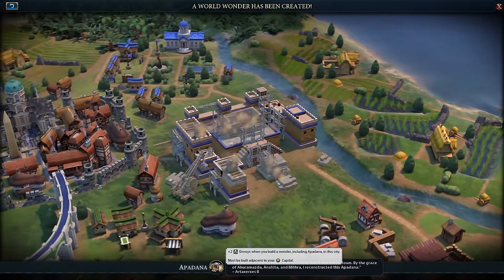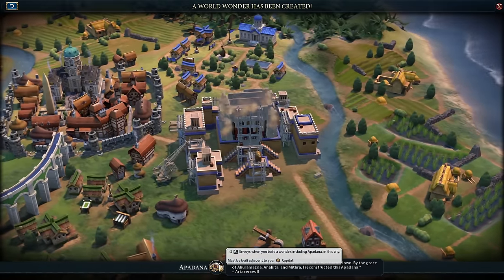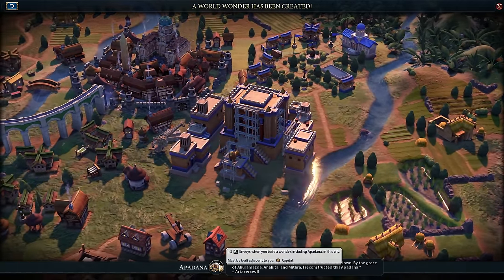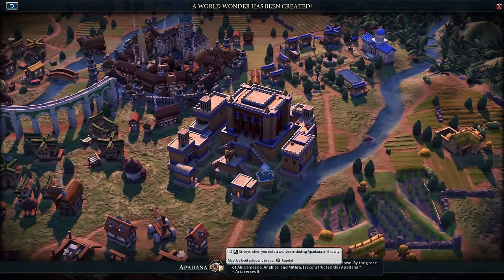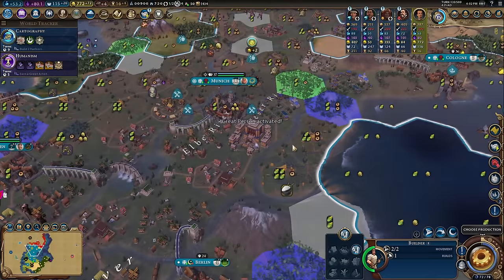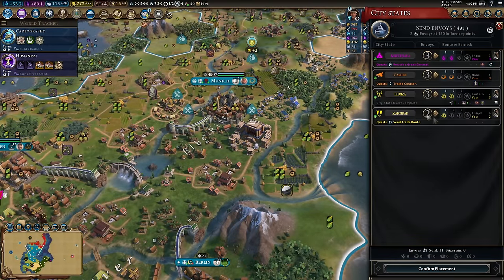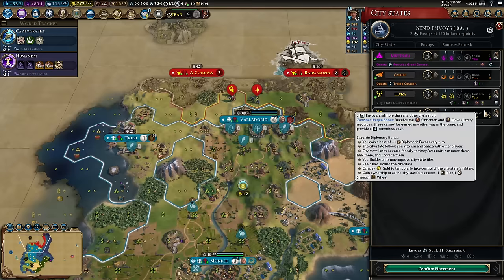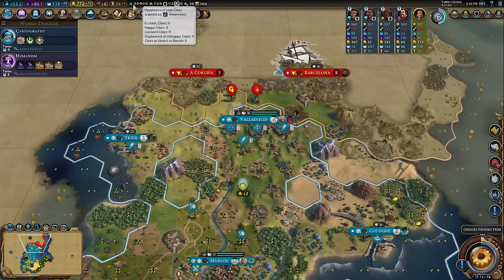This strategy is not about wonders per se — it's about using your engineering points to pick up Imatep and then get any wonders that are left over. Apadana is really fun in the capital: it gives me four extra envoys. So I'm going to go one, two, three, four — pick up Zanzibar, which gives cinnamon and cloves, two extra luxuries, keeping me very happy.